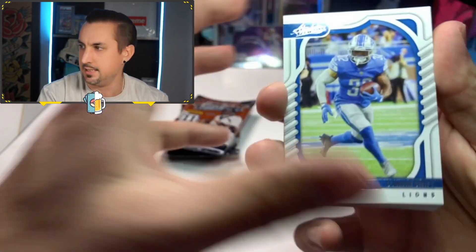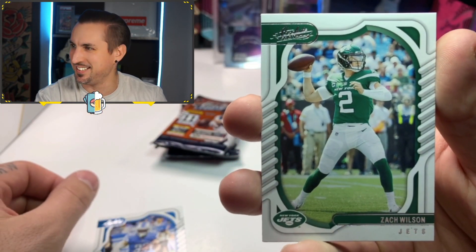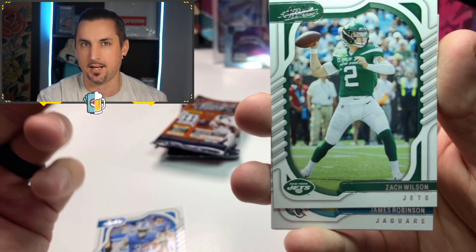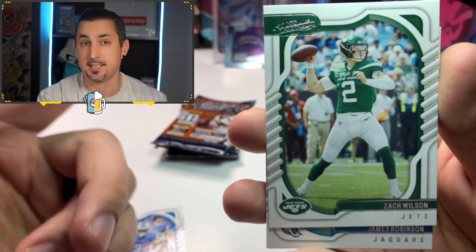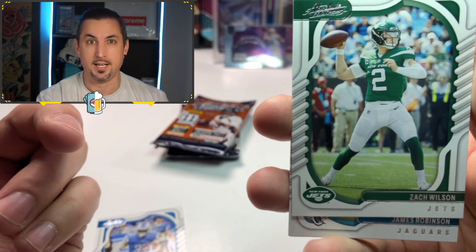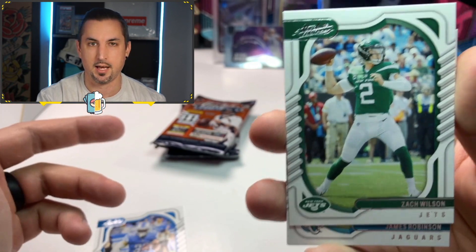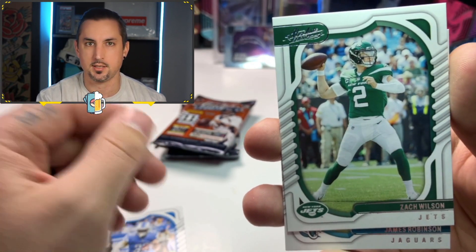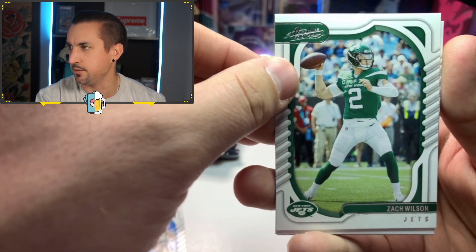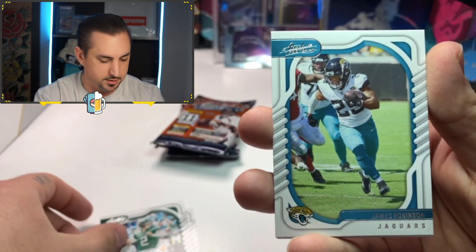We got DeAndre Swift, Lions running back. Zach Wilson — you might get replaced by Aaron Rodgers. I'm a Packers fan, I live in Wisconsin. I actually had season tickets for a little while — fun fact, my mom signed me up when I was born and I waited 26 years and got season tickets. It was the best three years of my life, but tough financially with student loans, so I ended up sending those back in. Aaron Rodgers, I think he's coming for your job there, Zach Wilson.